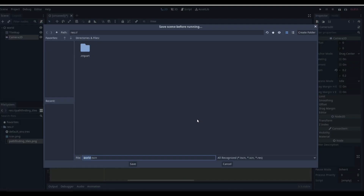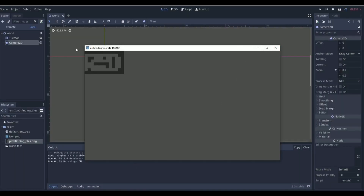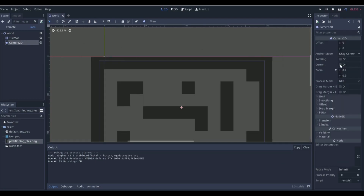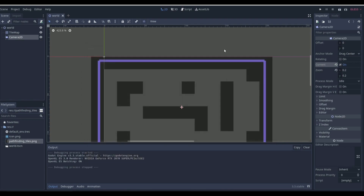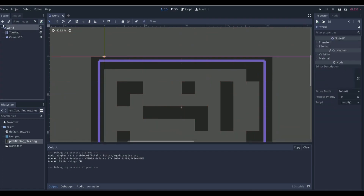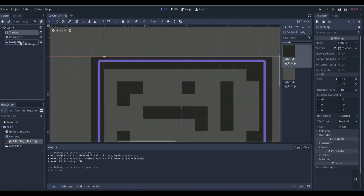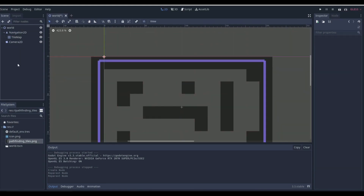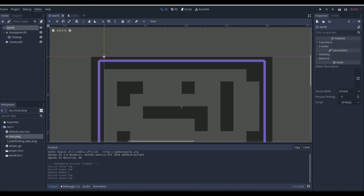If we play the game — save the scene first — with the camera set to Current we can see the map zoomed in. Our tile map has Navigation2D nodes, so it has to be under a Navigation2D. We can just make the tile map a child of the Navigation2D and that should be fine. Everything works the same because we didn't really change anything.